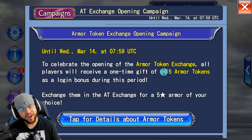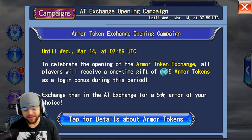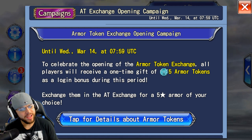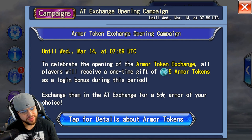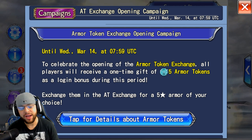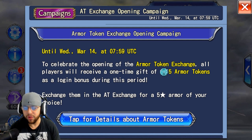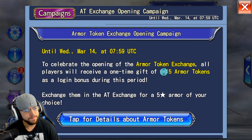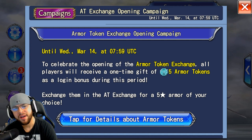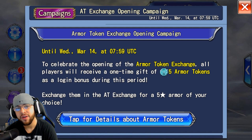Welcome to another Final Fantasy Opera Omnia video. Today we're going to be covering the armor exchange and the artifacts. I covered it a little bit in the 1 million downloads celebration video, but today we're going to go more in depth on how to get the armor tokens. A couple viewers were asking on Twitch and YouTube, so let's hop right in and read this opening campaign that just popped up. They gave away five armor tokens for the release of the armor exchange.